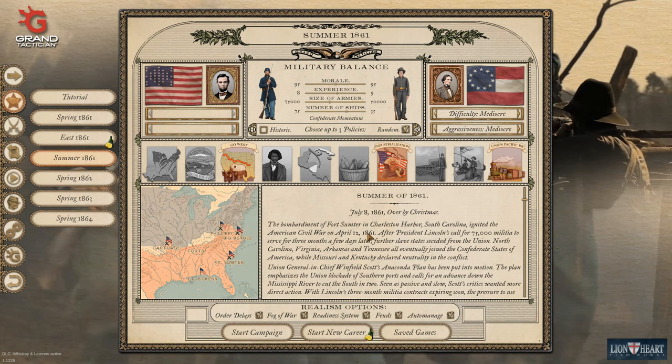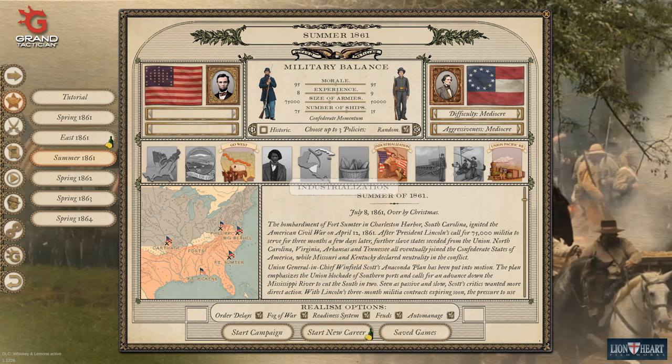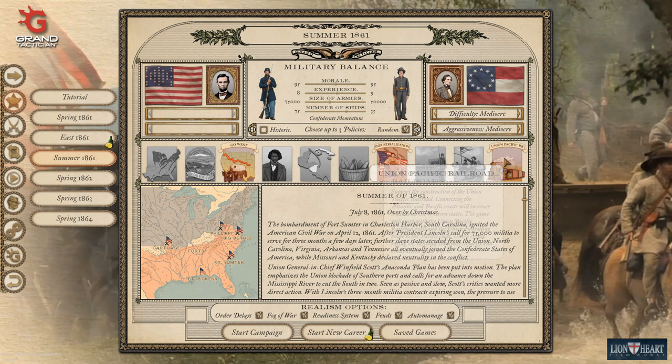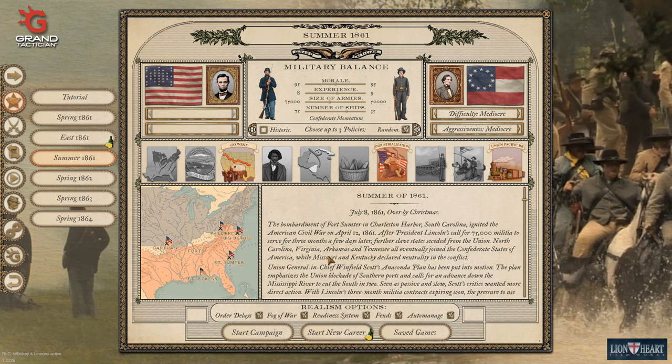I'm not necessarily picking these because they're the strongest ones, but they seem like fun. In terms of game mechanics, that gives us more support in the western states - California and Oregon - and we can also raise troops from there. Similar to what we had last time with Nicaragua and Cuba, so additional manpower pools. Industrialisation means we can put more money into our factories, and a Union Pacific Railroad because railroads are awesome. It also gives us a credit rating boost, which is actually pretty good.